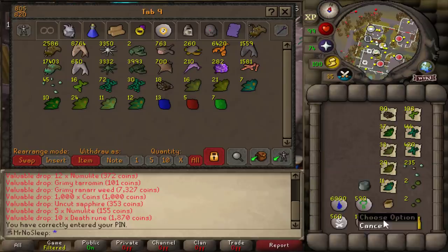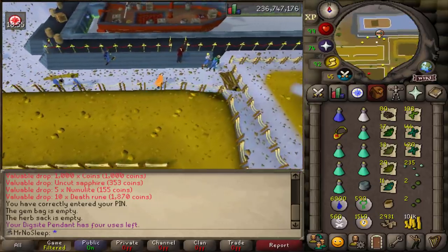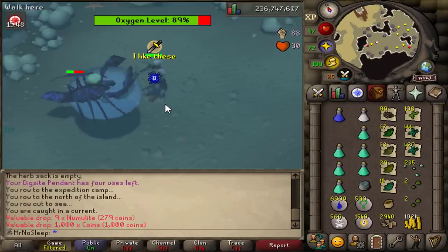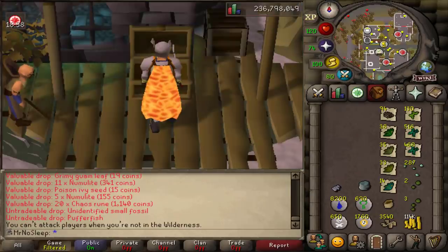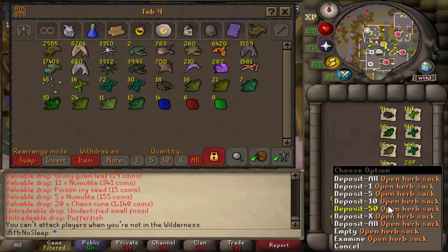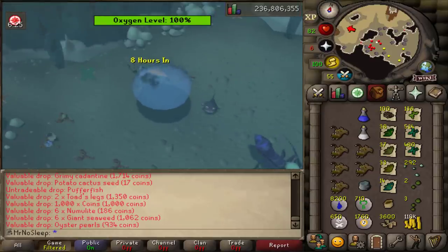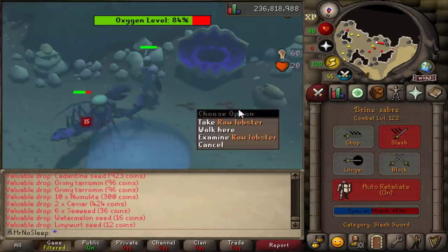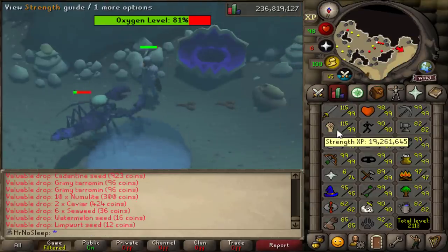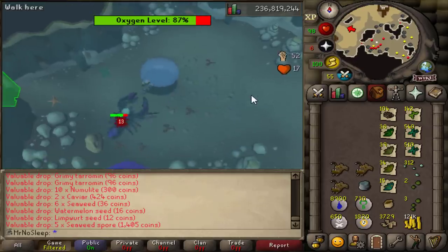I did manage to hit over 19 million strength XP — I probably received close to 300 to 400k strength XP in this video with the brine saber, and we're nearing our goal of 20 mil strength. I was also getting a couple of snapdragon seed drops as well as ranarr seed drops — the ranarr is one in 800 and the snapdragon is one in 557. I also managed to get a torstol seed, which is one in 30,000.